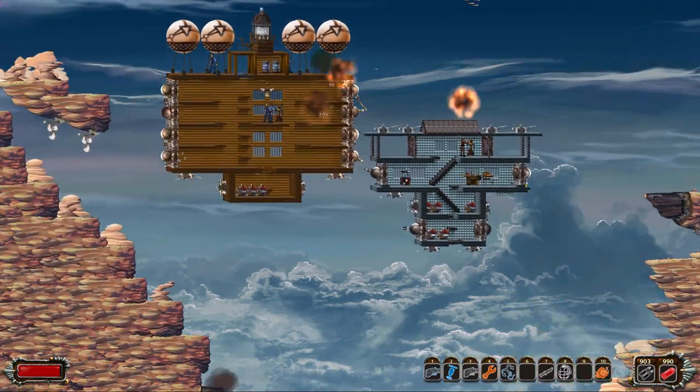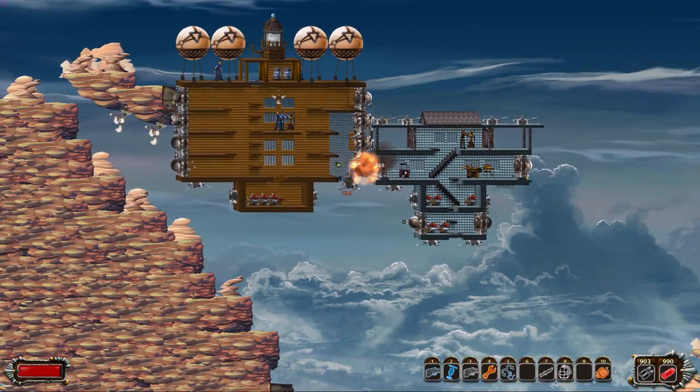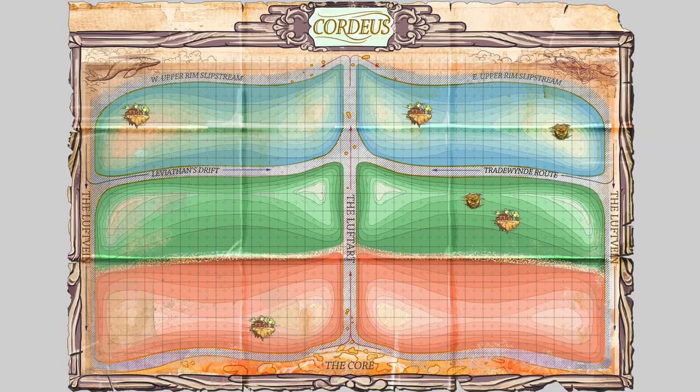The world of Cordaeus is an exotic sky planet that revolves around a gaseous core. The game map is a flattened projection of Cordaeus. When you're moving around the world during gameplay, moving off one side of the map will bring you to the opposite end. This is because Cordaeus is actually spherical.